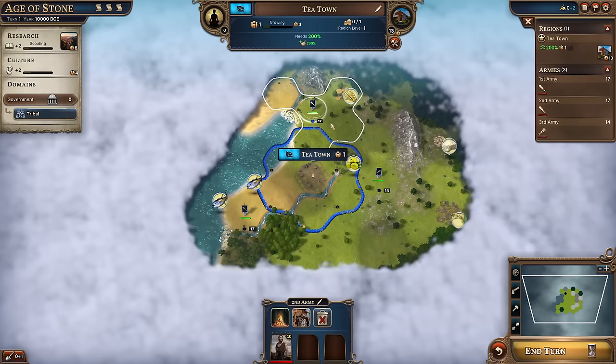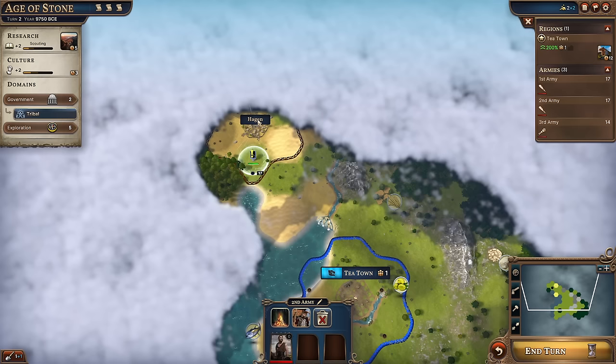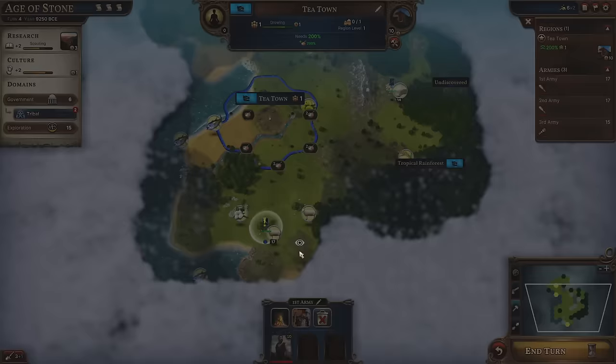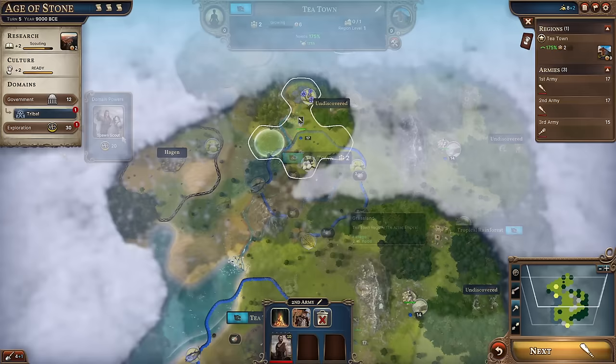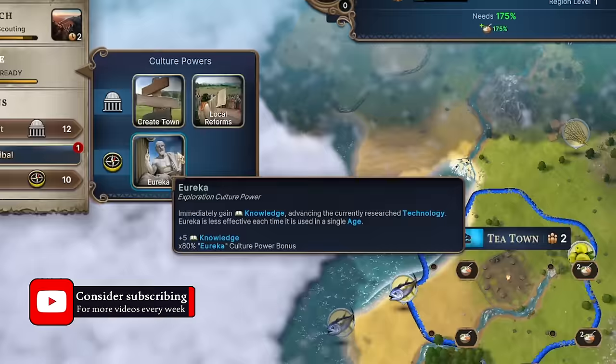It's only been a single turn, and we've already located a landmark in the city of Hagen, known in Millennia as a minor nation. By using the discoverability on our scout, we've uncovered the landmark as a tropical rainforest, and gained exploration experience in addition to finding an encampment which grants us government XP. Using some of this experience, we can unlock tribal farming to boost the population growth of our capital and only city. To our north, another encampment yields exploration experience, allowing us to spawn a second scout for free, and for the first time in history our tribe was ready to embrace a cultural power — we'll choose Eureka to tech up immediately.